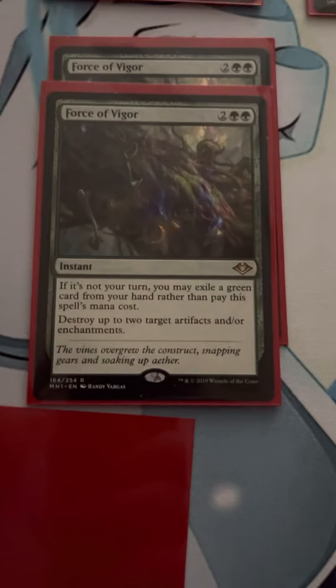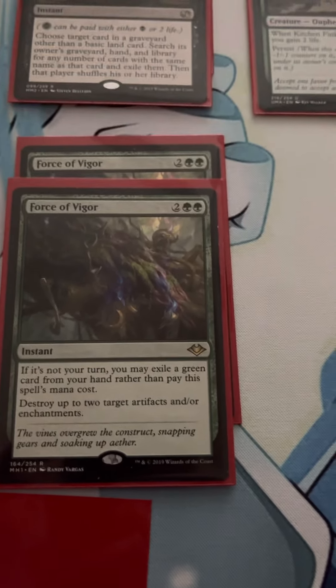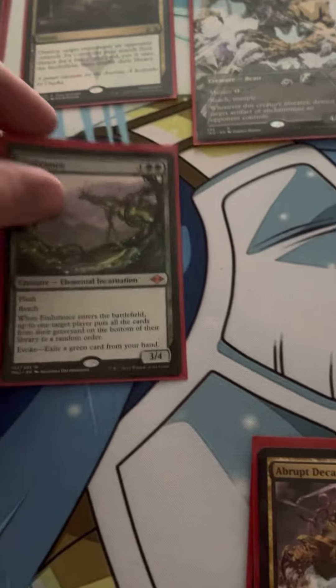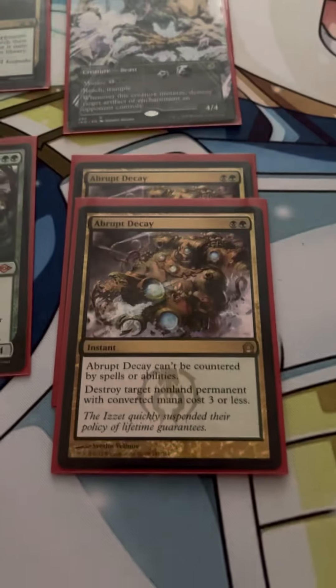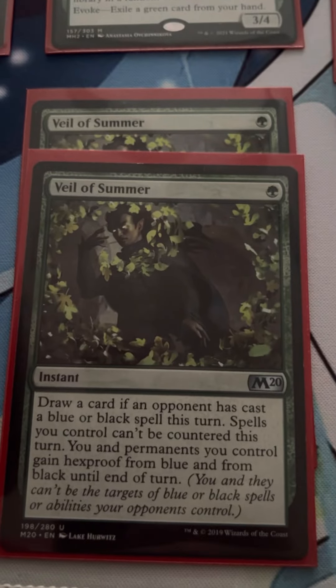Probably the best sideboard card we have is Force of Vigor — this thing has won me a lot of games and comes in really handy. Most of our deck is green, so we're easily able to pitch stuff to it as long as you're paying attention. I'd like to have one more Force of Vigor. I run one Spellskite just because it's good for taking pesky targets off of my guys from Lightning Bolts and things of that nature — although people using it as sideboard tech against me is annoying. Endurance is another card I wish I had a couple more copies of. And Abrupt Decay because sometimes you need to be able to destroy stuff and not let people counter it. And then of course Veil of Summer, because if you go against those blue-black decks, this is such a good card.